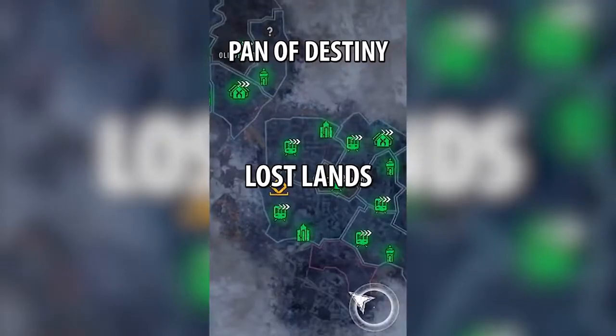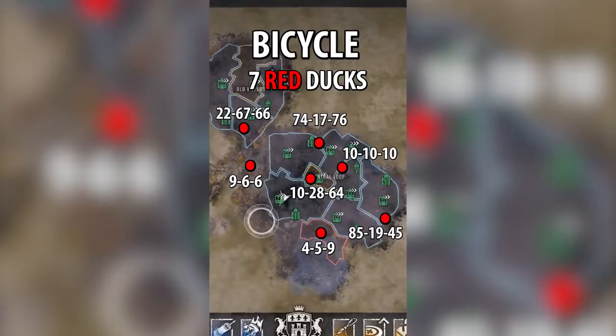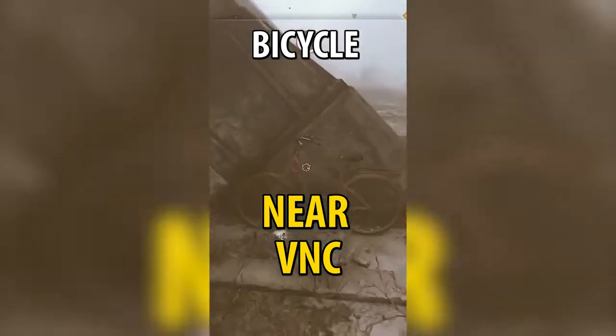Fish eye on a chair near the stash. Lost lands: climb a pipe, turn left, chicken. Get a piece in the second city, return back. Seven red ducks — all locations and codes. Challenge appears near VNC, throw a bike down, die to fall damage, exit challenge.